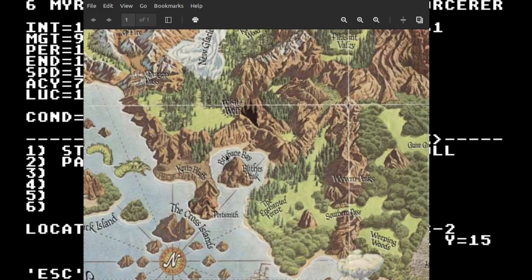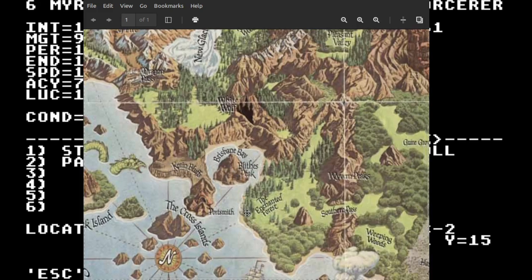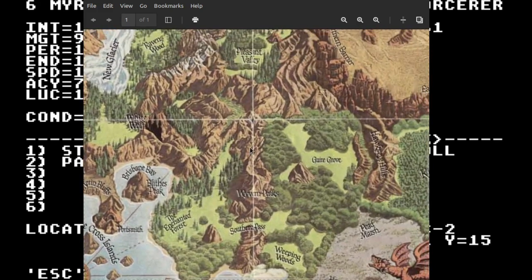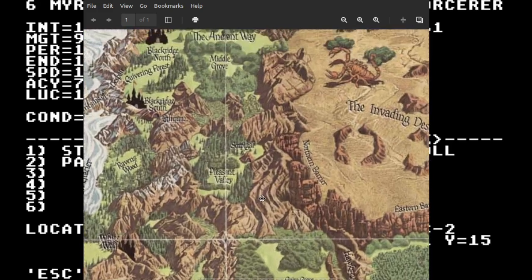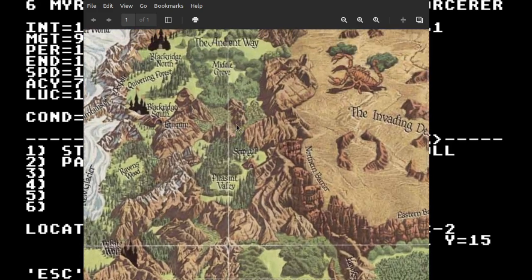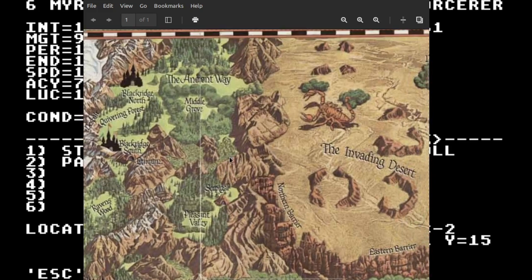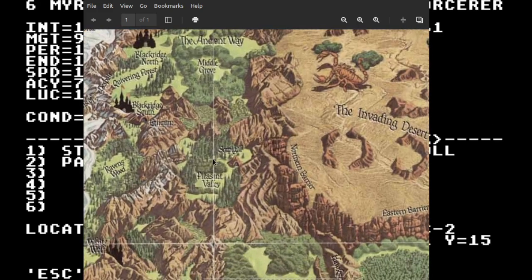I want to get to Portsmouth. I have no idea how we look. Looks like we have to get there either by boat or underground. We can go north — right there is where we did that, I think. It looked like probably Middle Grove because it was just a corridor lined with trees. I'm just going to keep exploring Pleasant Valley for now.